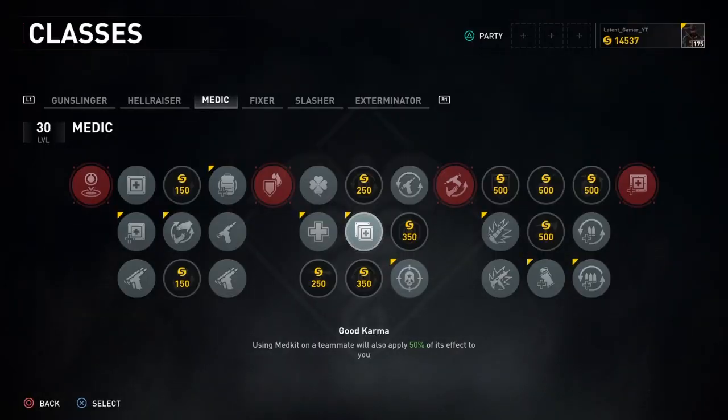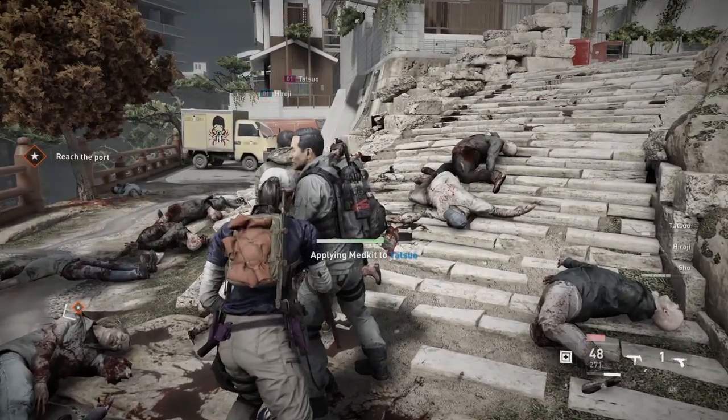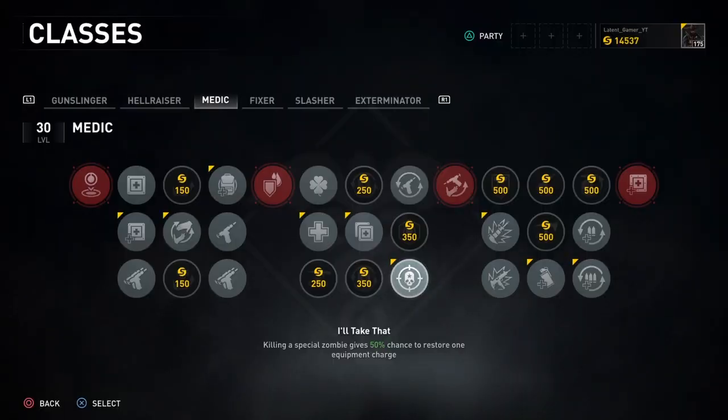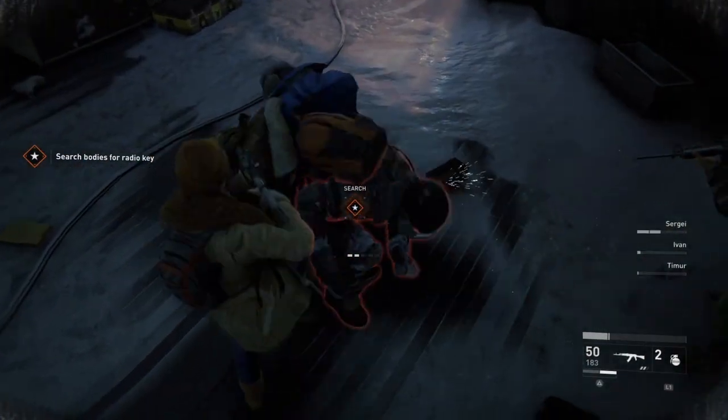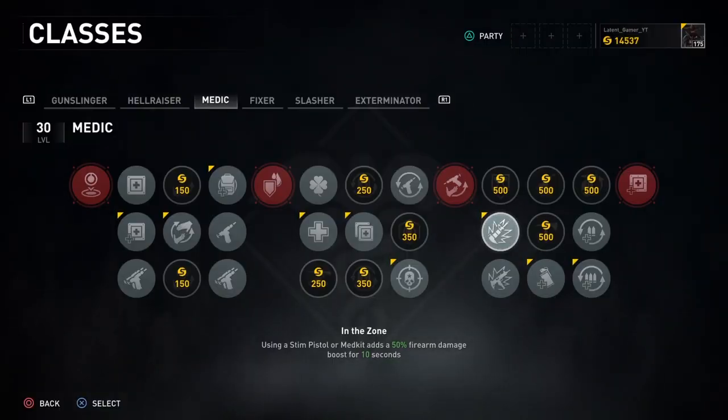In the fifth column, the node should be Good Karma, which grants you 50% of the medkit's effects when you apply it to a teammate. In the sixth column, the node should be I'll Take That, which gives you a 50% chance to restore one steam pistol after killing a special zombie.